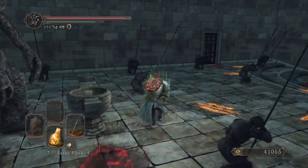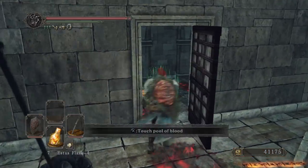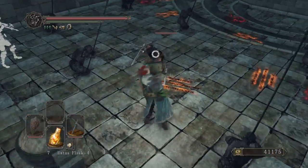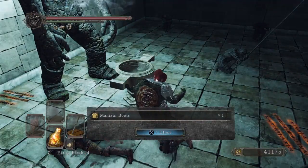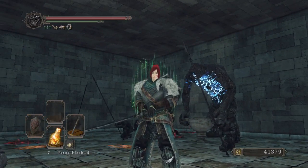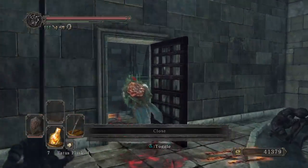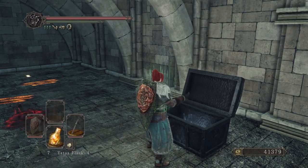I don't think any of these activate — no, they don't. There you are. Let's bring these guys over here. Come here, come here. Ooh, Mannequin Boots! Turn that. All right, now the elevator is on its way down.